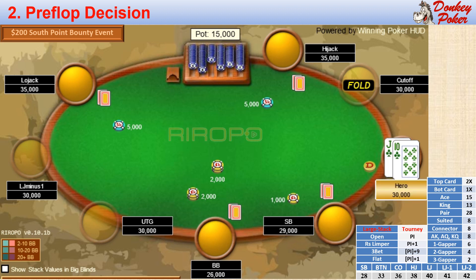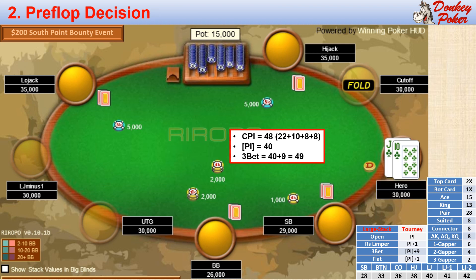We are in the transition zone where we will often flat rather than jam. Our holy grail strategy is summarized in this panel. The CPI of our Jack-10 suited is 48 points: that's 22 points for the jack, 10 points for the 10, 8 points because it's suited, and another 8 points because it's a connector. The position index of the opener is 40 points from the low jack seat, so our hand is not quite strong enough to 3-bet here.